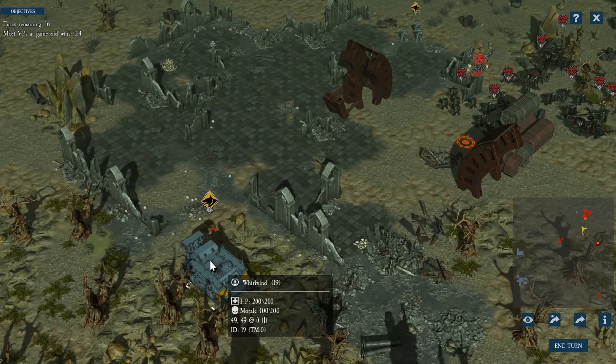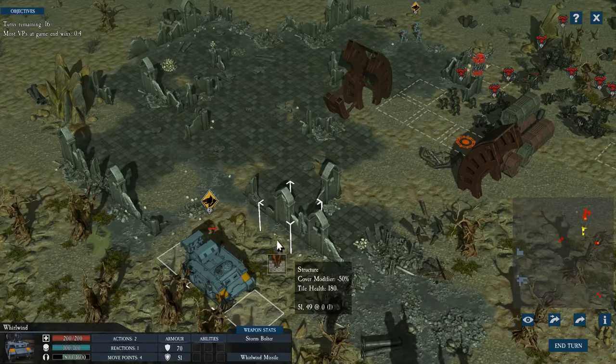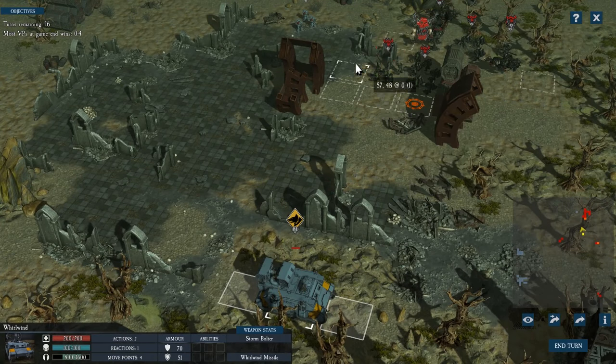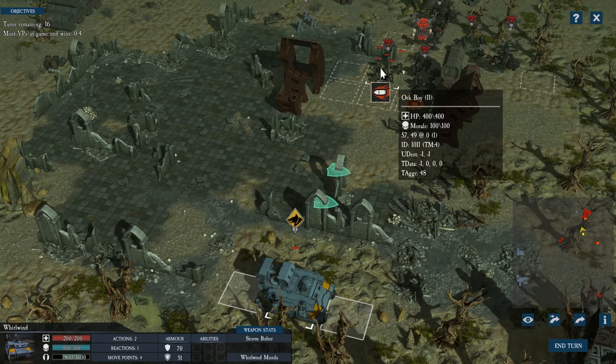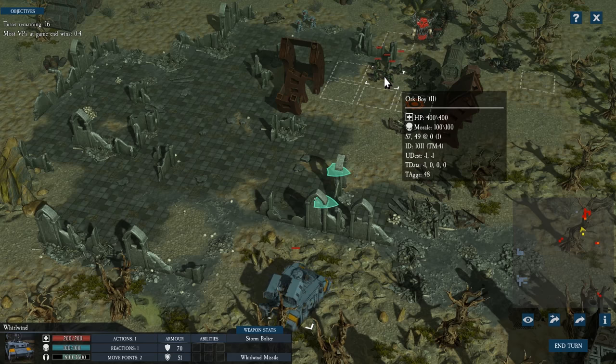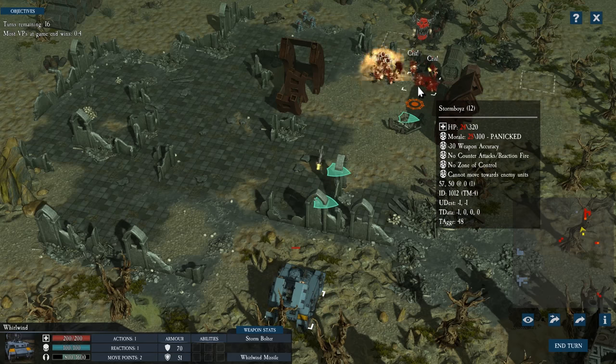There is an exception to this rule. Certain weapons such as the Whirlwind, as well as throwable explosives such as the grenade, can often be thrown over obstacles, but only if one of your other units can see the target. Otherwise, the fog of war still applies. While objects such as trees and buildings provide excellent cover, they also block your line of sight so that you cannot shoot through them at an enemy target.